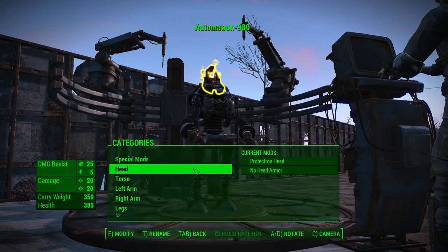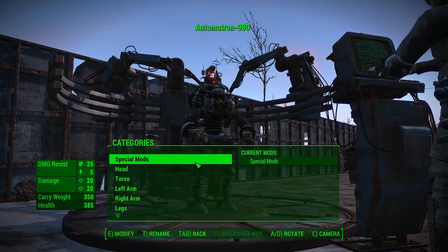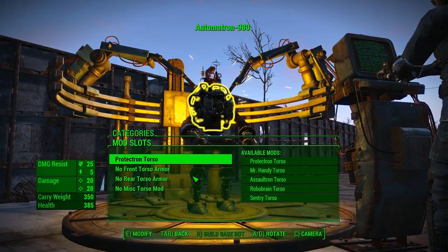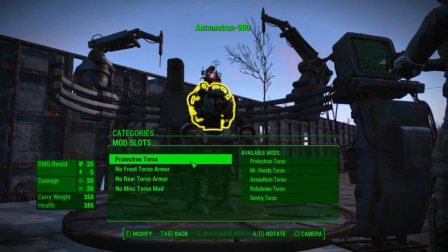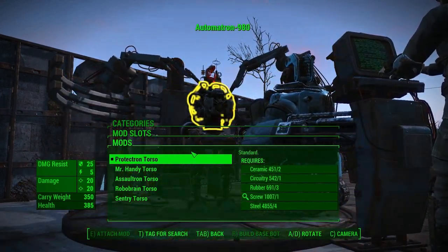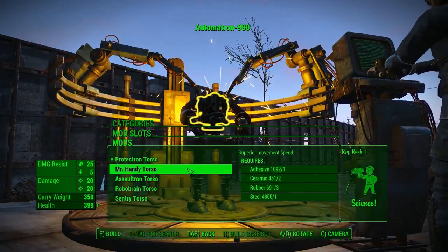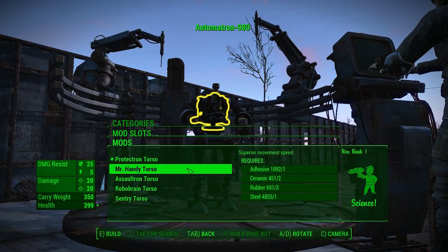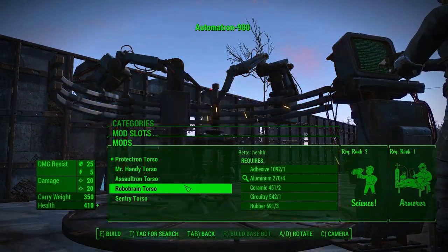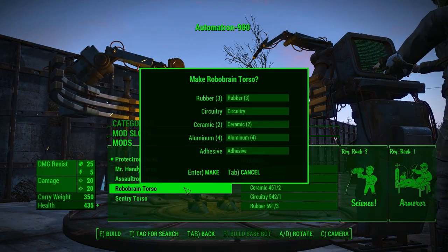We're going to make a new automatron and trick him out. For the torso, let's go with the Protectron torso... maybe a Mr. Handy torso because I probably need less stuff. Ceramic's becoming important — I've never really used a lot of ceramic before. We're going to have to get some ceramic. Superior movement speed... let's go with the RoboBrain torso for the better health.